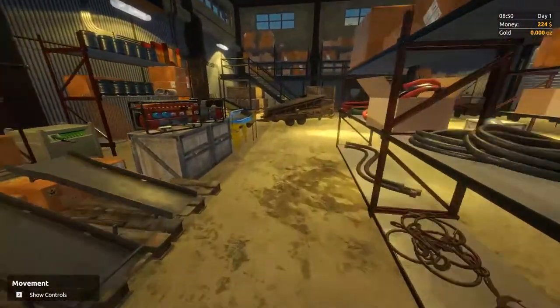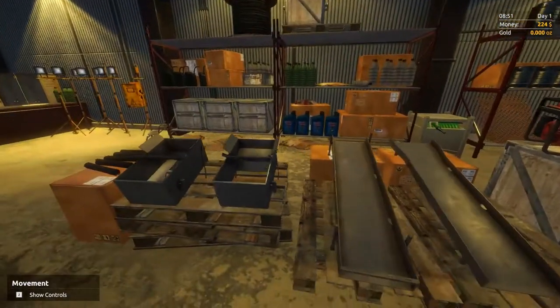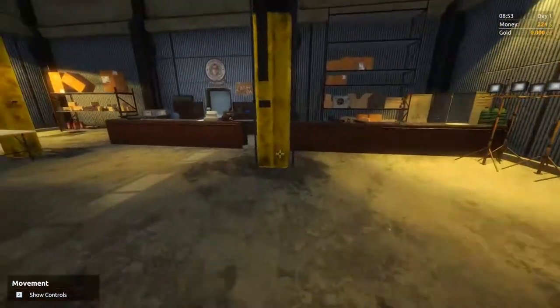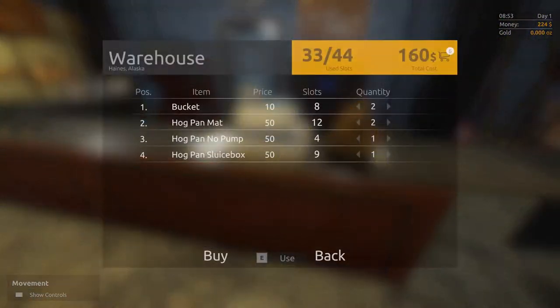If you've seen the show, I'm sure you know what this is going to do. If not, I'll explain once we get out to the parcel. I don't think there's anything else we need. Let's go to the till and see what it's going to charge: 160 total cost. Two mats, two buckets, no pump, and a core. I've got $64 left — that's not enough. Okay, let's go with this for now and purchase.